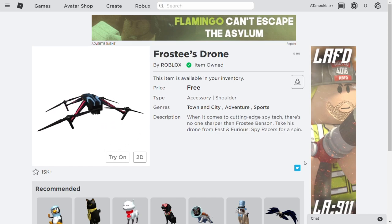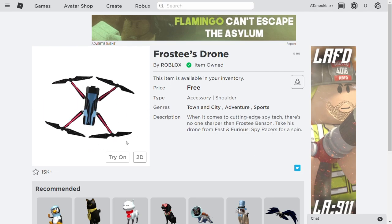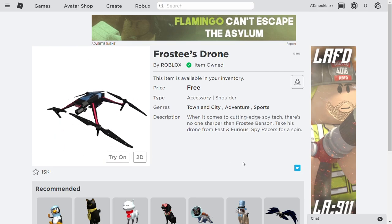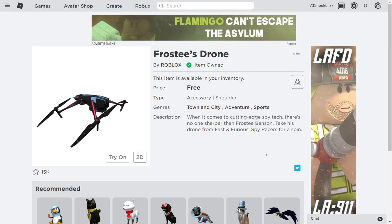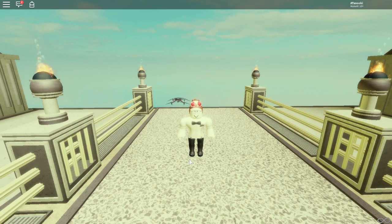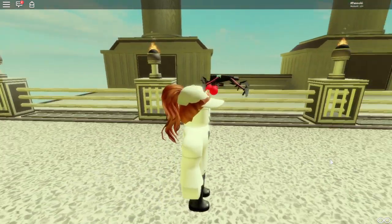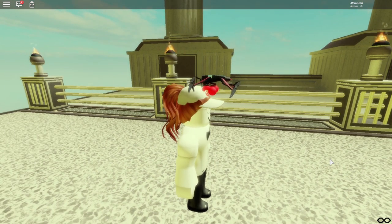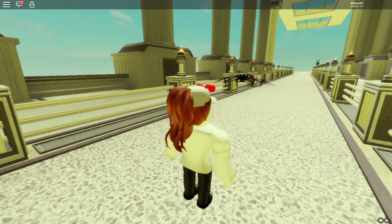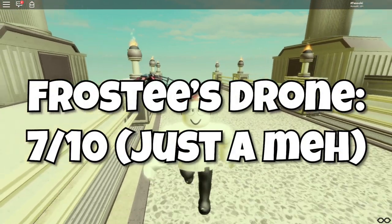Our next hat is called Frosty's Drone. The description reads: 'When it comes to cutting edge spy tech, there's no one sharper than Frosty Benson. Take his drone from Fast and Furious Spy Racers out for a spin.' It looks pretty nice and realistic. This accessory is a shoulder accessory — on the drone there are 4 propellers, it looks like a quad drone, and at the bottom there's a minigun. It's just an average soldier accessory to me, but it goes well if you're looking for a techy outfit. My final review for the drone is a 7 out of 10.